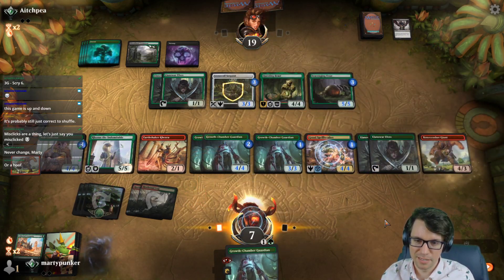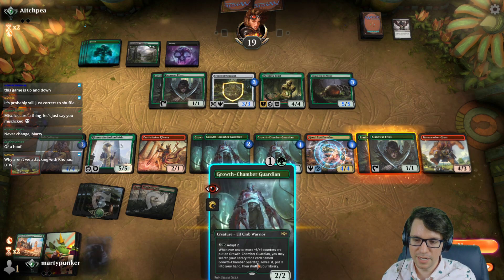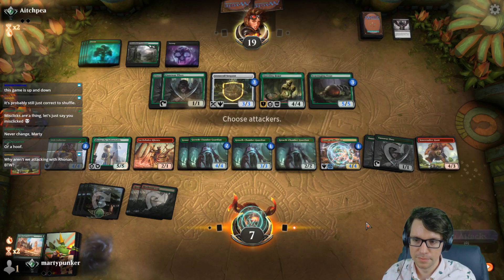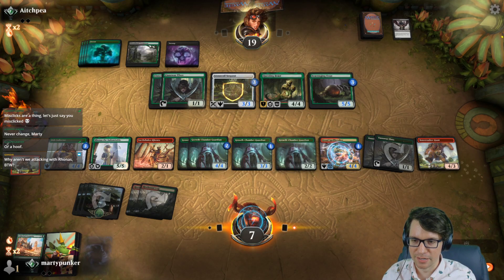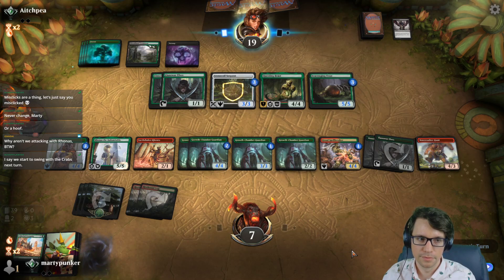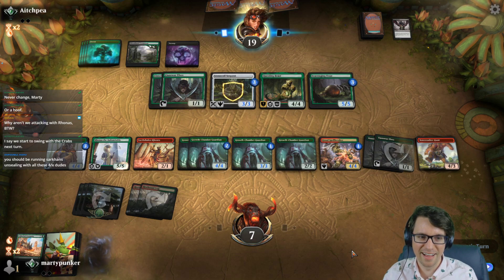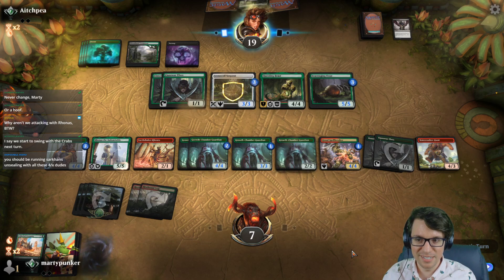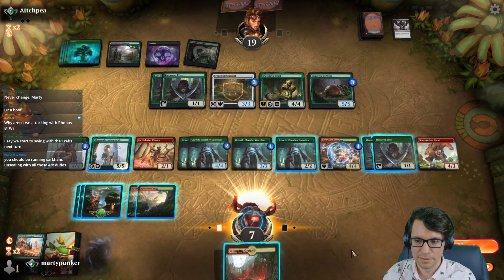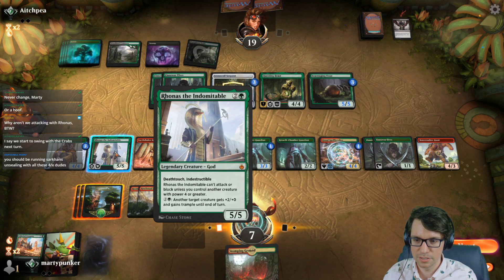Yeah, we're a hoof, I guess. I feel like I should play this out just because they're a Thoughtseize deck — it's not like I can draw another one anyway. Eventually my board will just be large enough that I can attack and it won't matter. Do they have creatures? No. Do I have creatures? No. Sarkhan's ceiling did well in two straight tournaments.